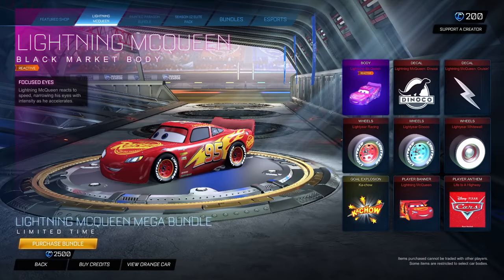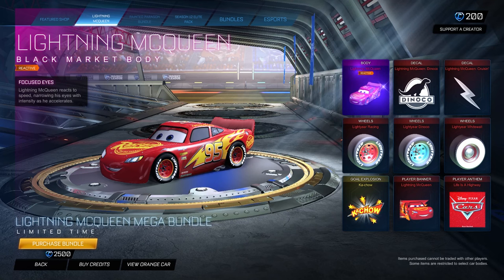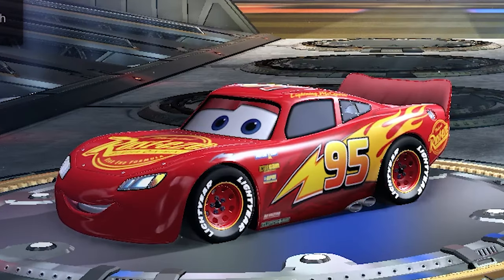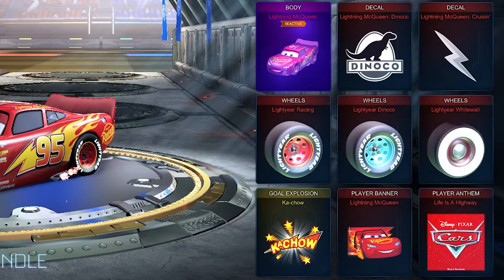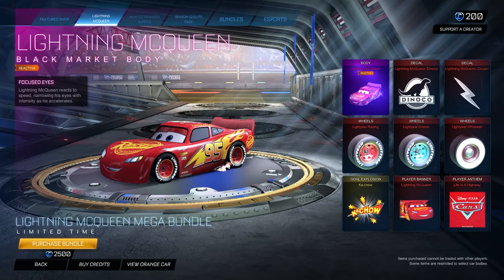Hey guys, it's Moby here and welcome back to today's video. I'm so happy to bring you today's video as we're going to be taking a look at how you can get yourselves the Lightning McQueen bundle for completely free in Rocket League. This will include the body, the two decals, the three sets of wheels, the goal explosion, the banner and the player anthem. There's a few simple steps and I can give you one code and you can get all these items for completely free.